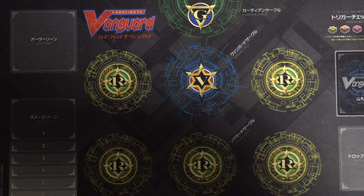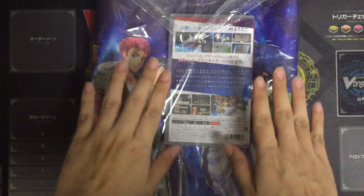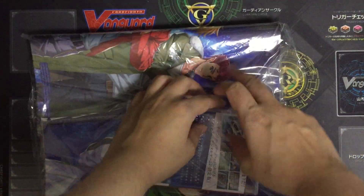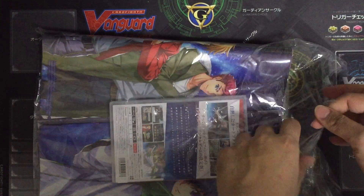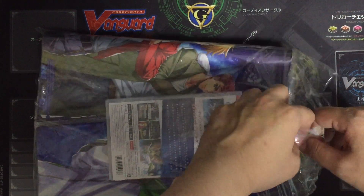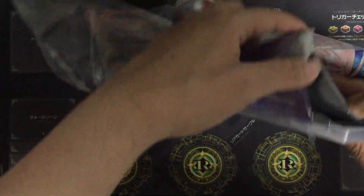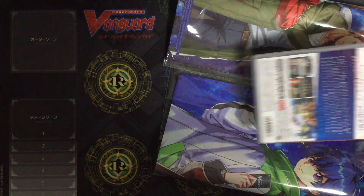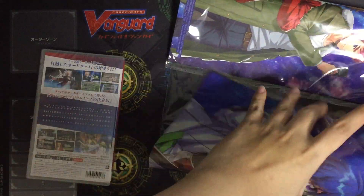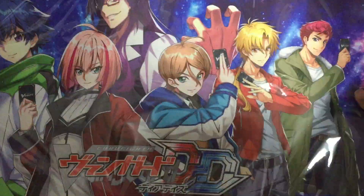Today we'll be unboxing the Cardfight Vanguard DeerDays Amazon Special Edition. This is a Switch version of the game. This is actually the second video game on the Switch console. For most Japanese games, different shops will come with different special items. For the Amazon version, it comes with the DeerDays playmat.